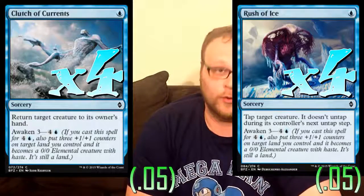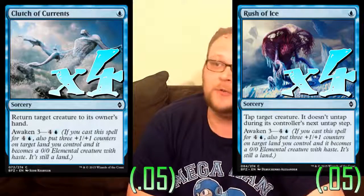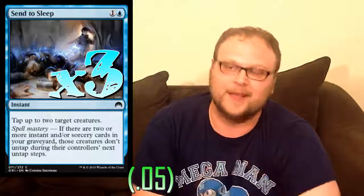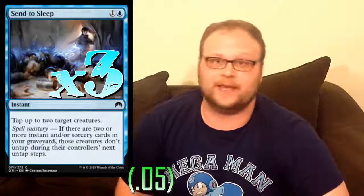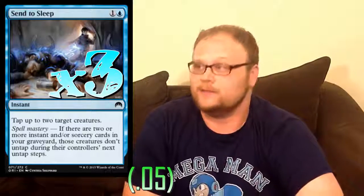Rush of Ice taps a guy down for a whole combat step — allowing two whole combat steps, really — letting us get through twice. The best creature on the board will get tapped down for two of our whole turns, which is insane. When you can Awaken off of it, that's awesome too. Three copies of Sins of the Past in the deck — it works really well since all our spells cost one mana apiece. There are turns where you can Rush of Ice and then Sins of the Past for the Spell Mastery bonus. Being able to tap down three of their best dudes and swing through with four or five of ours can often end the game.